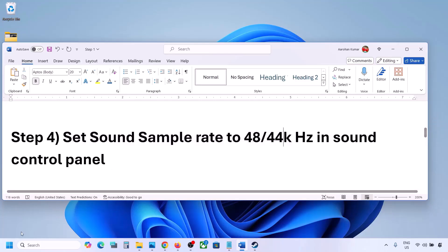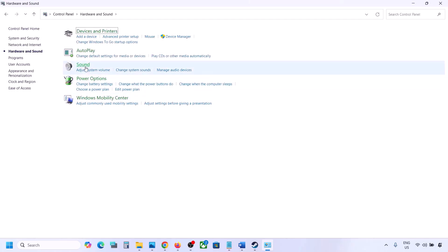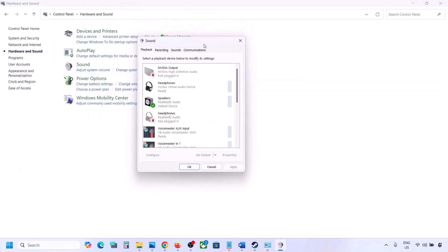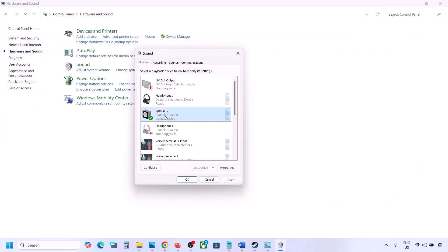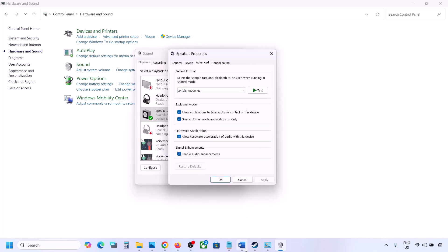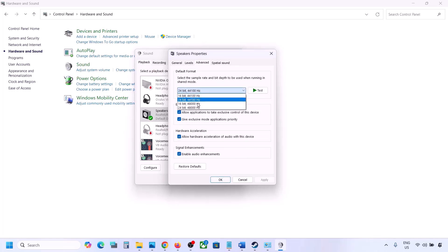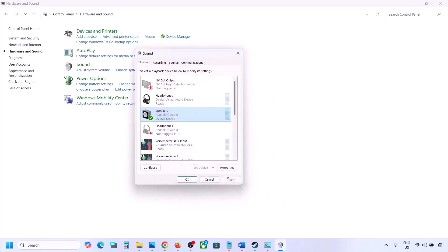The next step is to set the sound sample rate to 48,000 or 44,000 Hz in the Sound Control Panel. Type 'Control Panel' in the Windows search box, go to Control Panel, then Hardware and Sound, then click on Sound. Select your audio device, right-click and go to Properties, then go to the Advanced tab. Try selecting 24-bit 48,000 Hz, hit Apply, click OK, then launch the game and check.